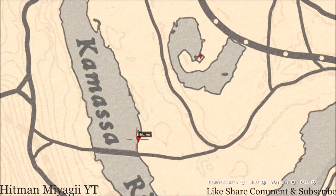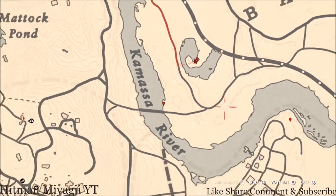Inside this house there's one thing — a Scotch Whiskey antique alcohol bottle on the table to the right as soon as you walk in the door. Right behind the house, if you pull out your metal detector, you'll get a random lost jewelry item right here at this location.